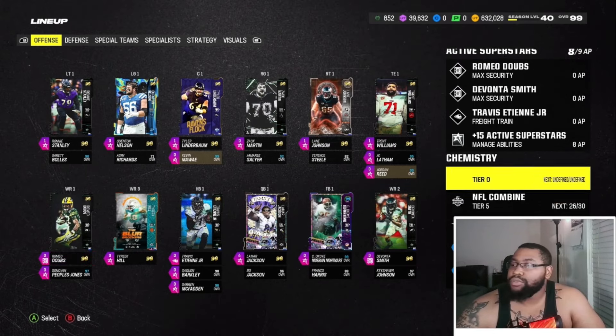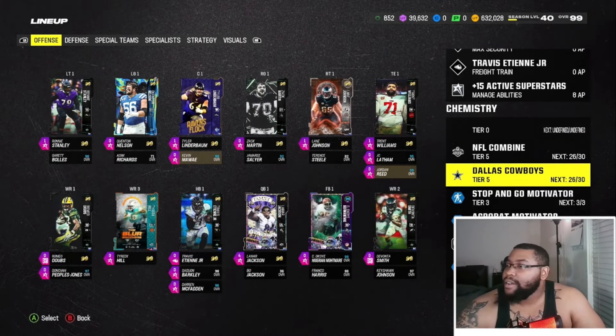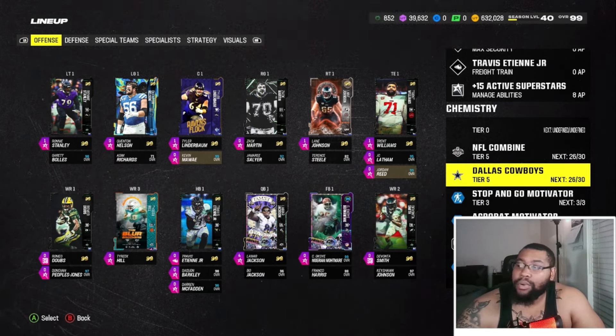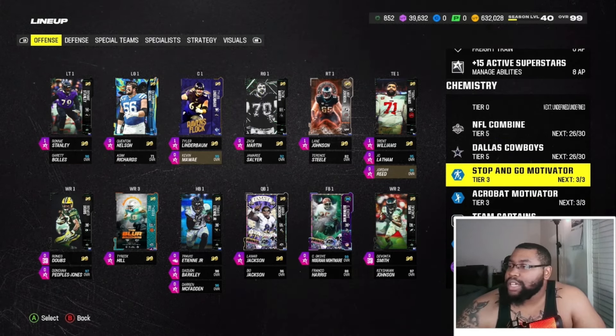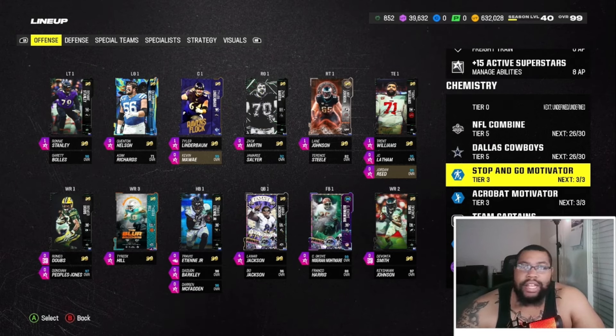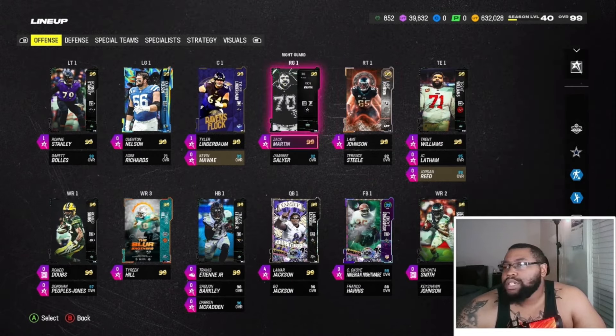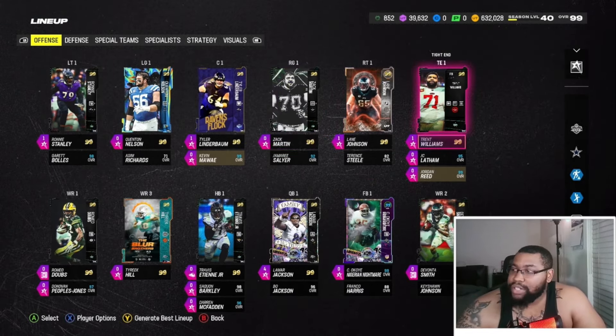On my tackles I have secure protectors and edge protectors because they balance each other out on the edges. My O-line is Ronnie Stanley, Quenton Nelson, Tyler Linderbaum, Zach Martin, and Lane Johnson. It's about three AP on the O-line due to certain abilities. I have 26 out of 30 NFL Combines, 26 out of 30 Cowboys chem, and some motivator stuff.